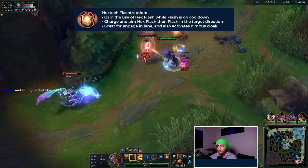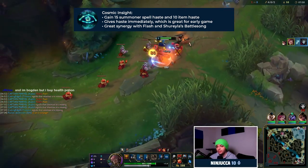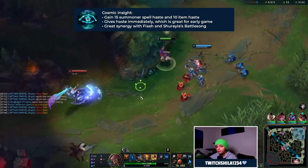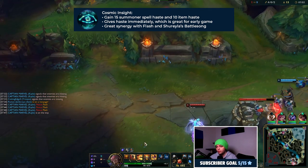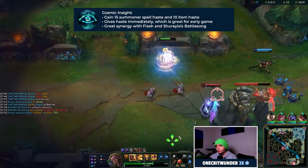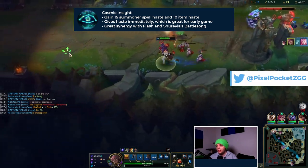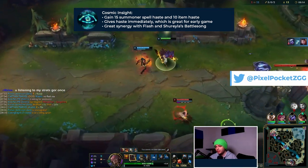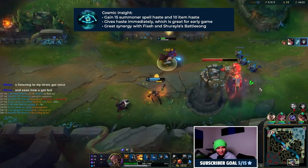Secondly, in the Inspiration tree and for our final rune, we're going to take Cosmic Insight. For those of you that have played League before, Cosmic Insight has been changed significantly for season 11. It no longer gives you any ability cooldown reduction — instead it just gives you haste for items and summoner spells. Specifically it gives you 15 summoner spell haste and 10 item haste. The summoner spell haste is great for Flash and Ignite. Item haste is welcome too because you'll build some active items. Unlike other haste runes, this rune doesn't scale — you get it immediately at the start of the game, which is great since Set drops off and early bonuses matter.